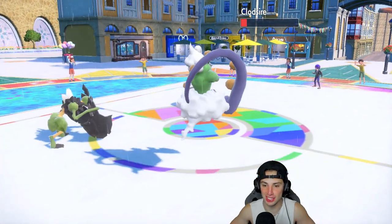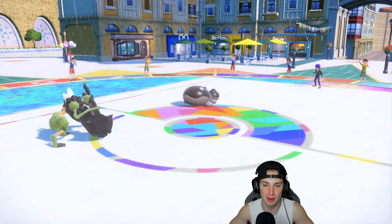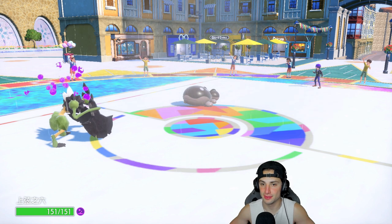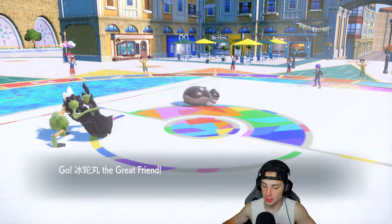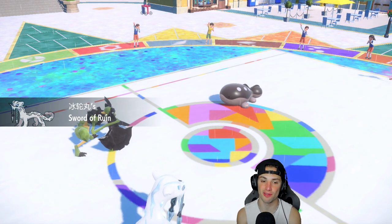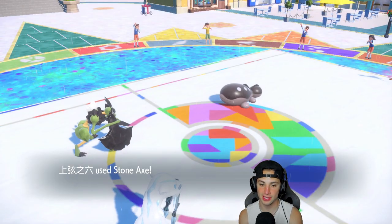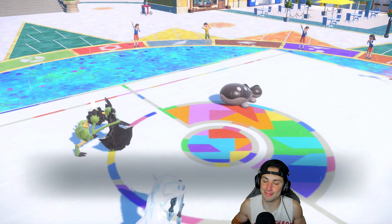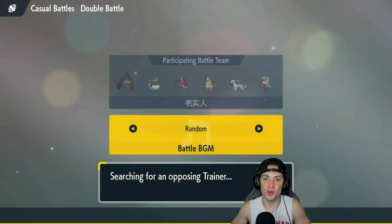Bleakwind Storm still can't KO Clodsire — this thing is just eating up hits and keeps using Gunk Shot to take out Tornadus. I try to pronounce it both ways — I'll call it both. I bring out Chien-Pao and this one's over. Stone Axe misses, but Ice Spinner comes through finishing off Clodsire. Two and oh, dominating with this Basculegion rain team!